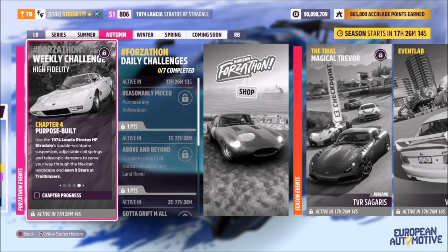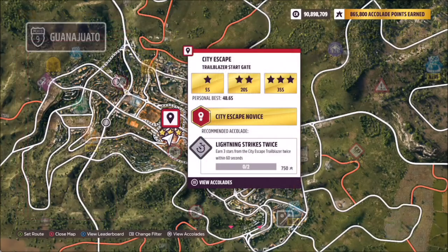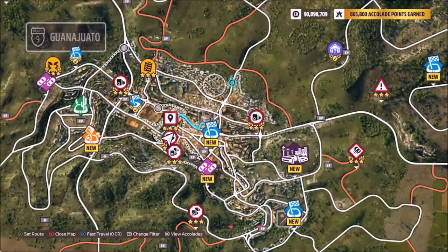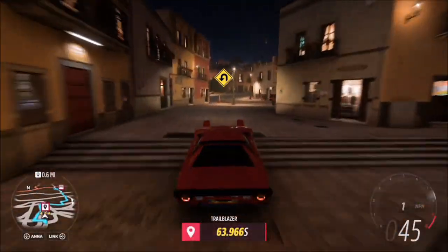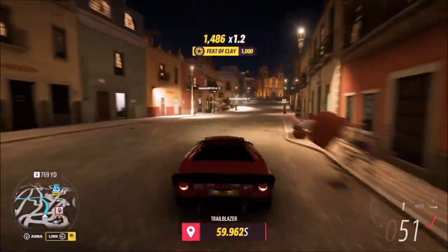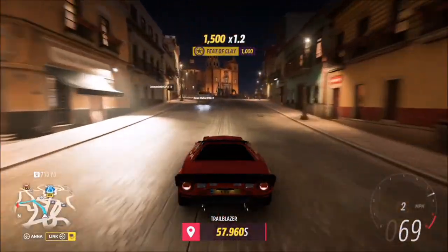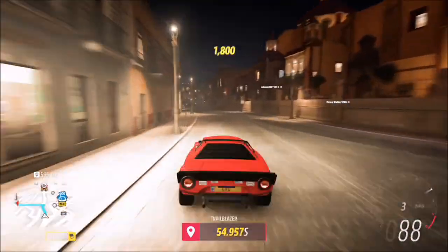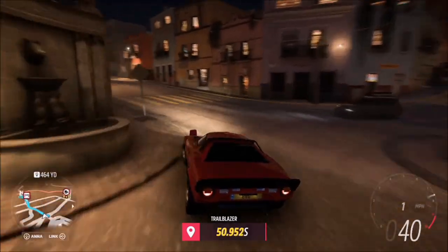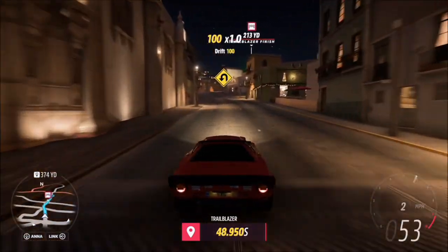The last challenge wants you to earn two stars at trailblazers. Whenever there's a trailblazer challenge, I recommend using the city escape one — it's really easy to achieve three stars, let alone two. Three stars is 35 seconds remaining and two stars is 20 seconds remaining. I also recommend marking the end of the trailblazer so you get the quickest route shown on your map, making it a lot easier.